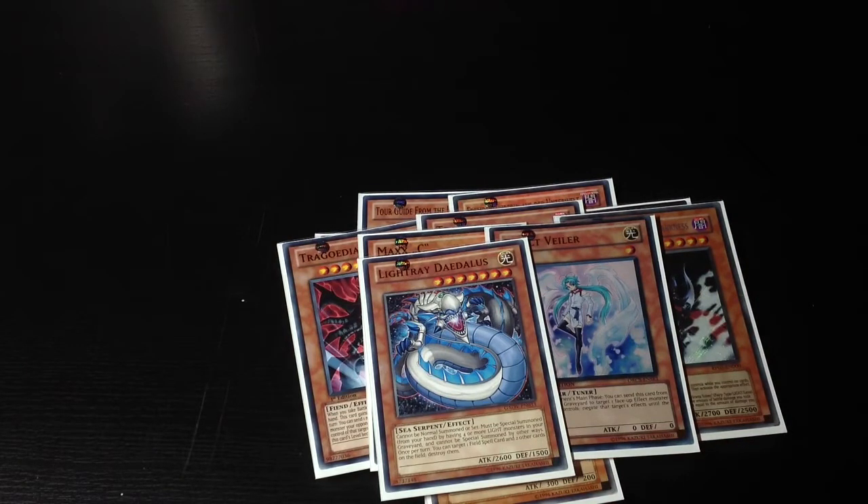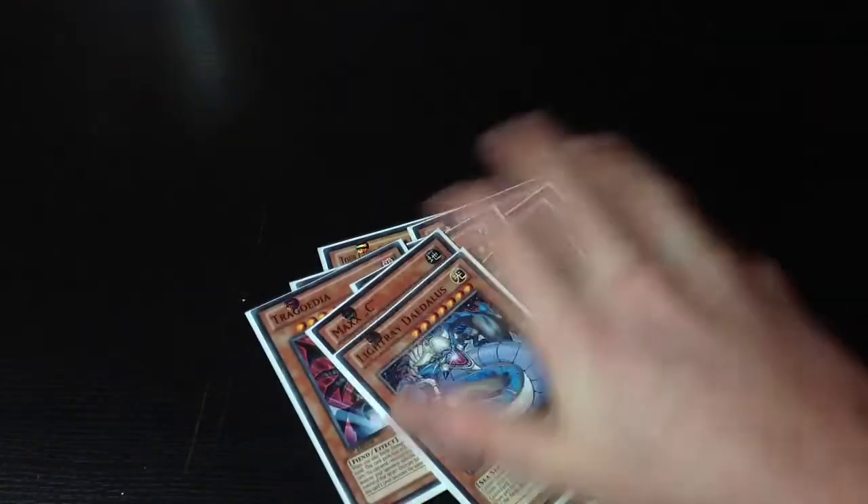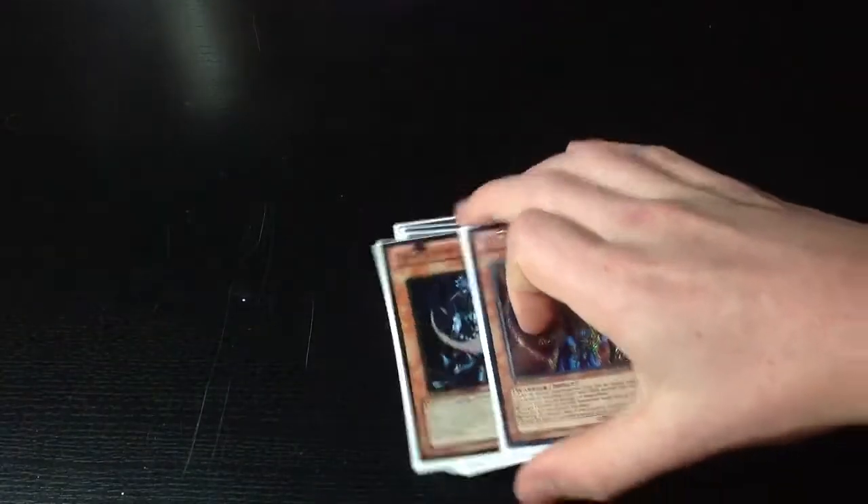And one difference is 1 Light Ray Daedalus - or Treasures, maybe, they're probably Guided. And then the two final monsters are Chaos Sorcerer and the BLS, of course.